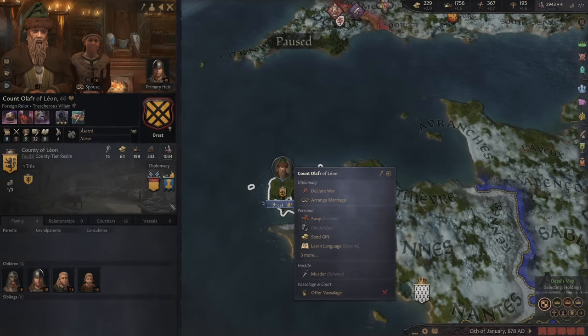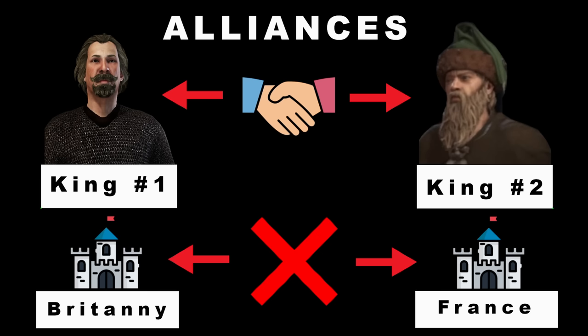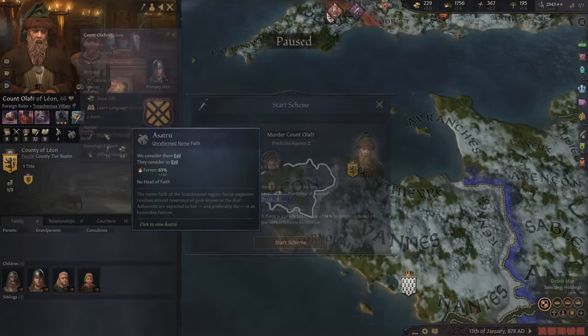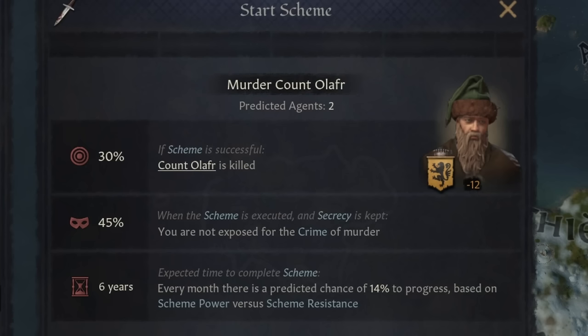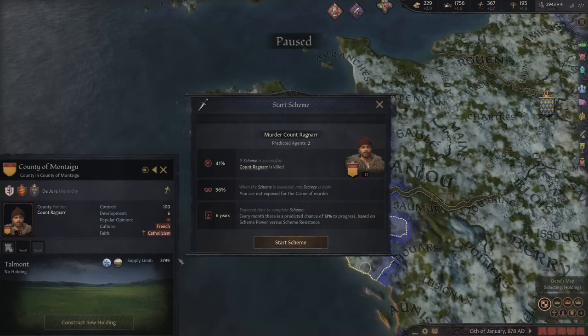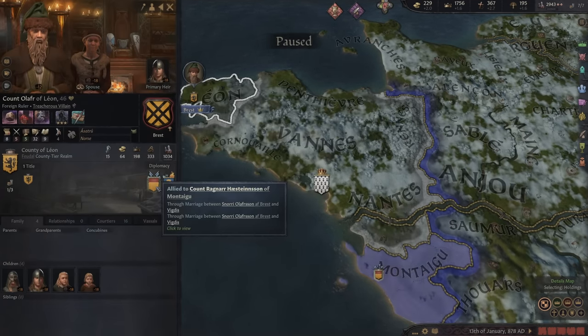Now let's talk about dealing with strong enemies. If we want to attack somebody to get one piece of land but they've got a strong ally - alliances in CK3 are set between people, not the land that they control. So if you eliminate the person at the top, you actually eliminate the alliance. For example, this guy's got one ally. If we kill him, the alliance ends. Only a 30% chance to succeed, but if we look at his buddy that he's allied to, it's a 41% chance. We definitely want to try and eliminate this guy. Once he's assassinated, that alliance is gone and we can easily attack the main guy.